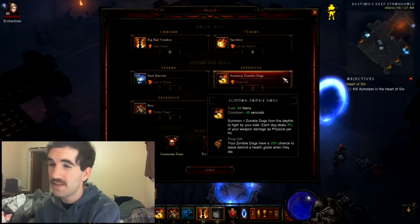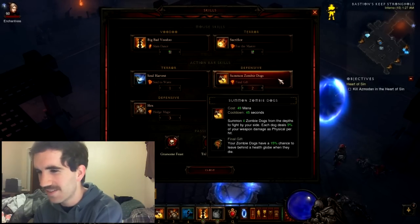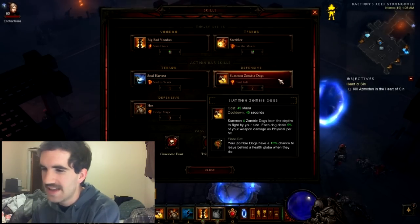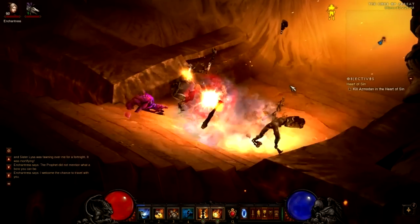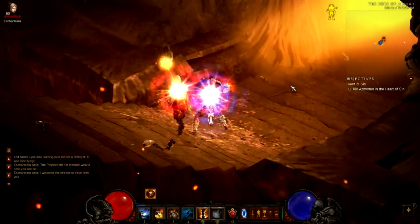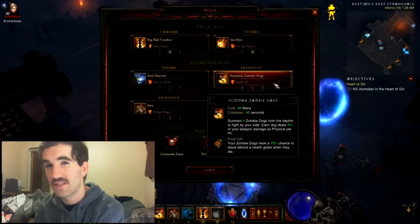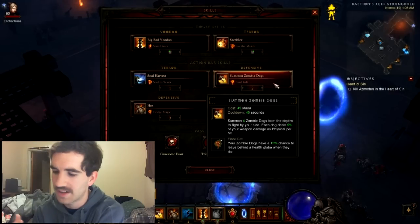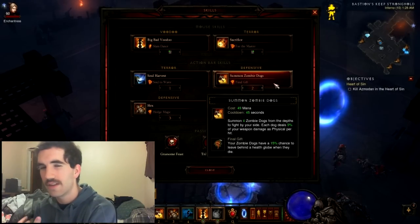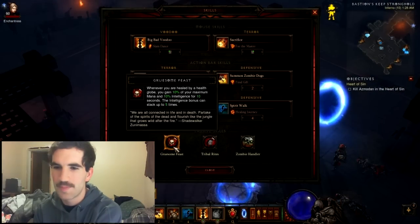The whole build is based around zombie dogs. There's a couple of skills you're going to need — zombie dogs is what it's based after. Pretty much what you're going to do is raise these zombie dogs, and you're going to blow them up using sacrifice. You're also going to want to use Final Gift, because there's a 15% chance you're going to leave behind a health globe. Health globes are good, especially when you're going to be constantly blowing them up, so you're going to get lots of health globes, and you're going to need all the life you can get.